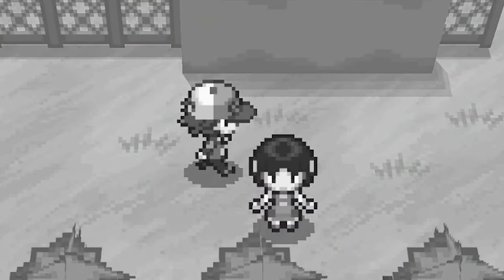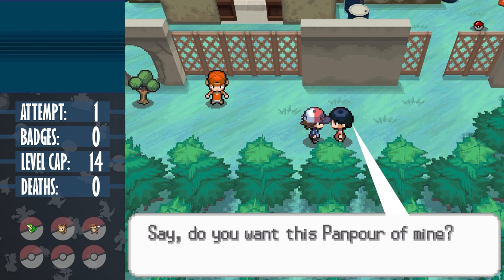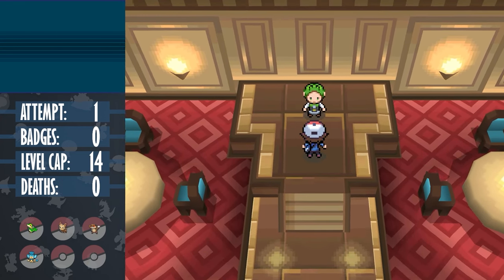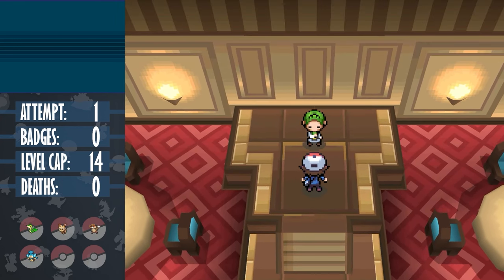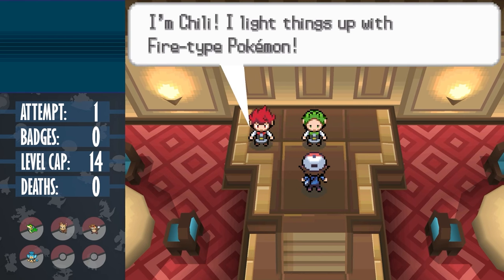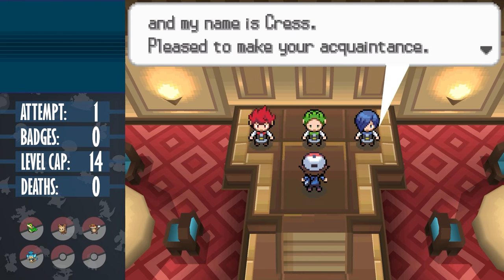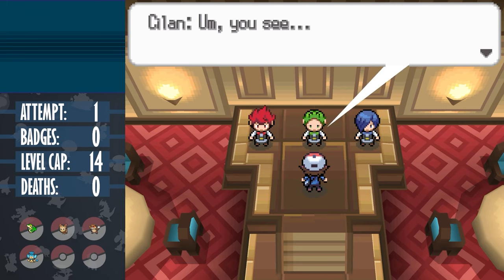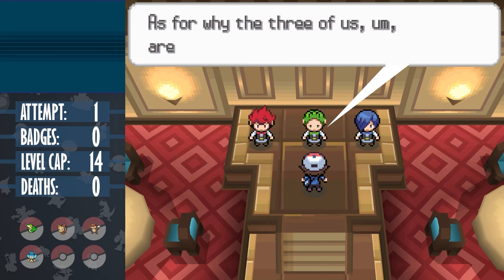The next Pokemon that we get is a gift Panpool from the Dream Yard. The first gym in this game rotates the type of its Pokemon depending on your starter, always being super effective against it. So this gift Pokemon is a way for 8-year-olds to not get walled by the first challenge in the game. Now as you can tell, this challenge kind of defeats the purpose of this mechanic as we can't use Tal's STAB water moves, but that doesn't make him useless. While we can't use his super effective moves, we can still make use of his resistance to fire.